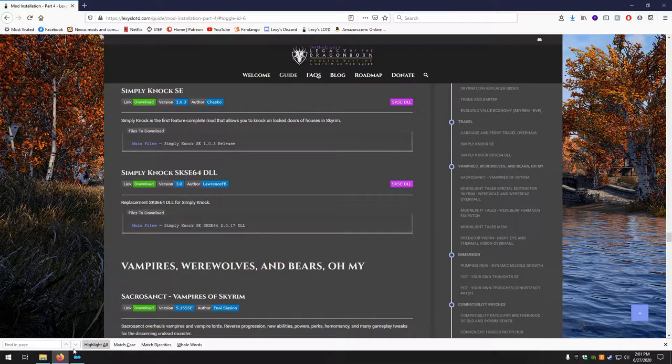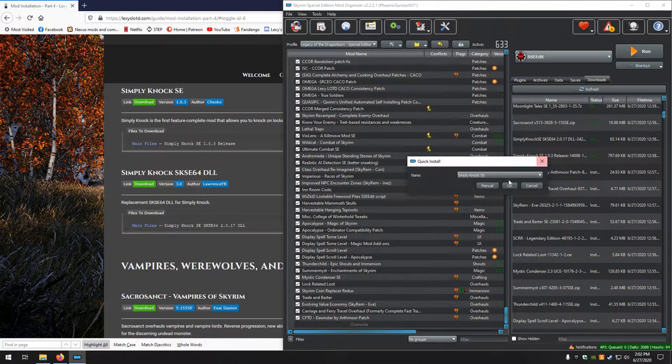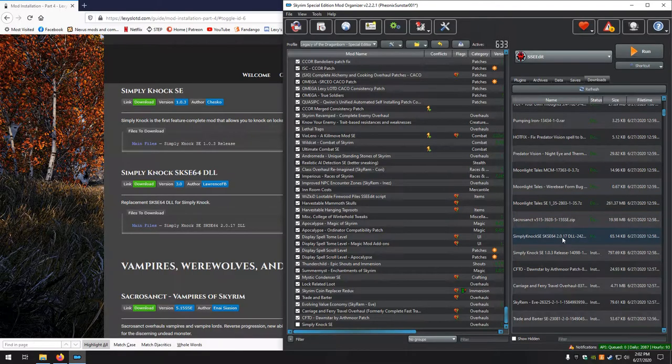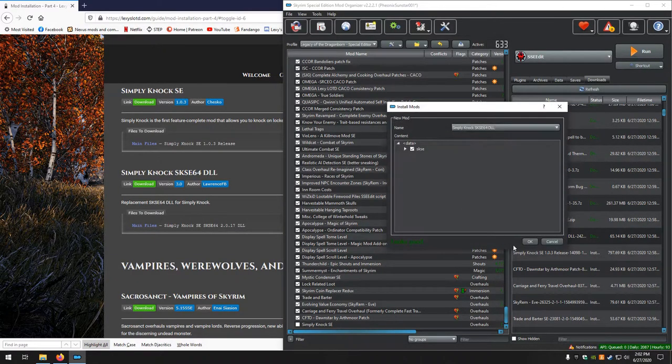Next up, Simply Knock SSE — looks good, no for the BSA. And we have a separate mod — not an optional file — manual, looks good.